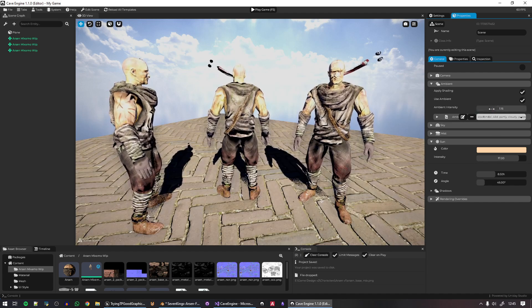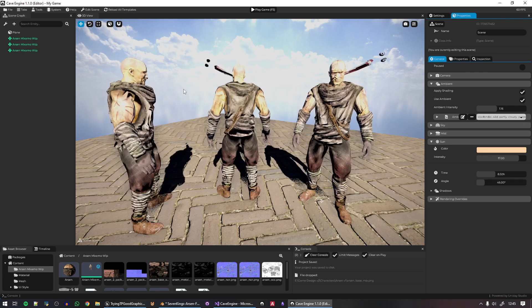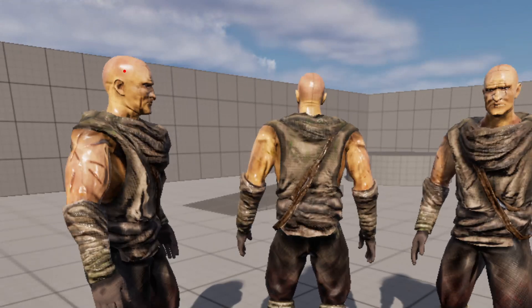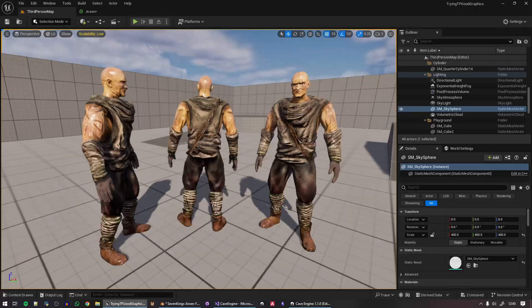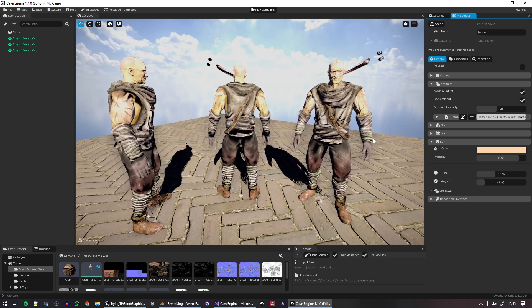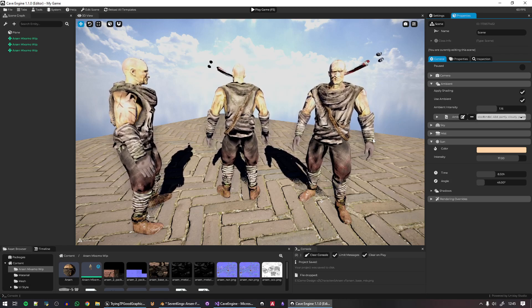I was trying to identify why Cave doesn't look like Unreal Engine 5, because it's the same material — the same textures, same model, same roughness, specular, metallic, albedo, and normal map. Yet in Unreal you can see specular highlights on the arms and the colors look much more vibrant, almost like someone applied a filter.